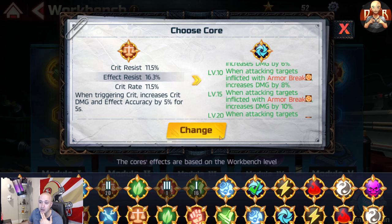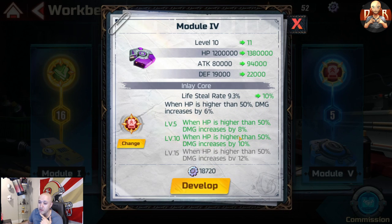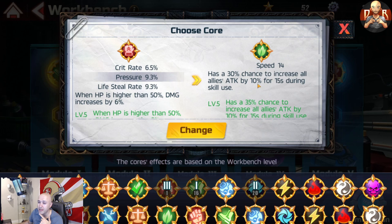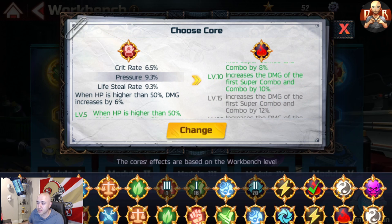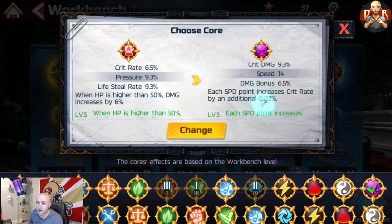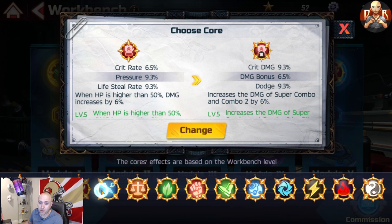Let's take a quick little gander here. Let's go with that one because we have a lot of armor break. This one here has 'when HP is higher than 50%, damage increased by 8%' - not bad. Let's see if there are better ones. The problem is you've got to go through all of these. Has 30% chance to increase all attack for 10 seconds - same as Elena, so not that big a deal. Here's damage of the first super combo and combo by 6%, 8%, 10%, etc. This one: each speed point increases crit, each defense... each super combo and combo two. Yeah, there are quite a few things here.